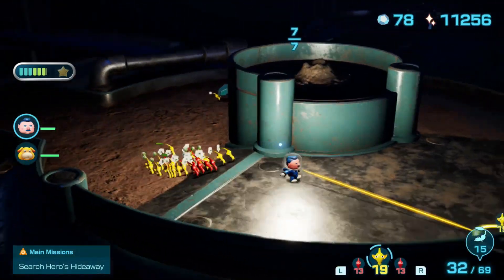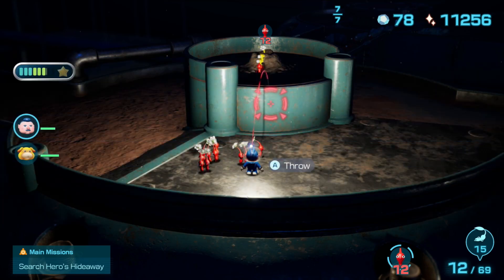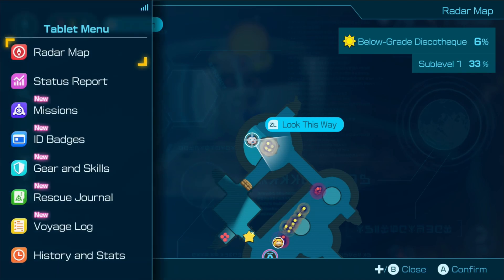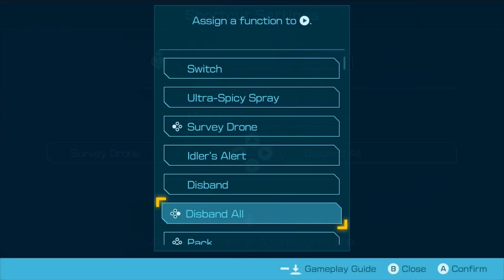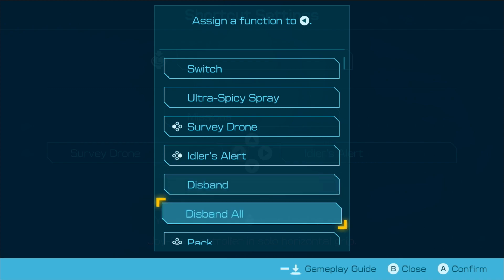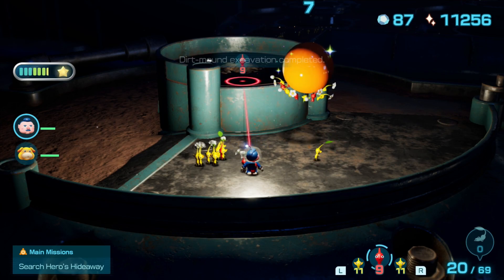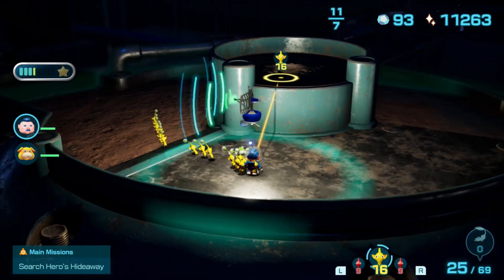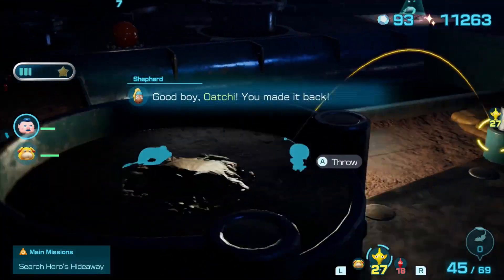Easy enough. Get some yellows in here. Shortcut settings — rather than disband all, can I have idlers alert? I don't use the survey drone, so I'll put Disband All here. So now I can just — nice! Love that. That's actually so handy. Come here, folks. Oh, that's the best thing they've ever added to Pikmin.